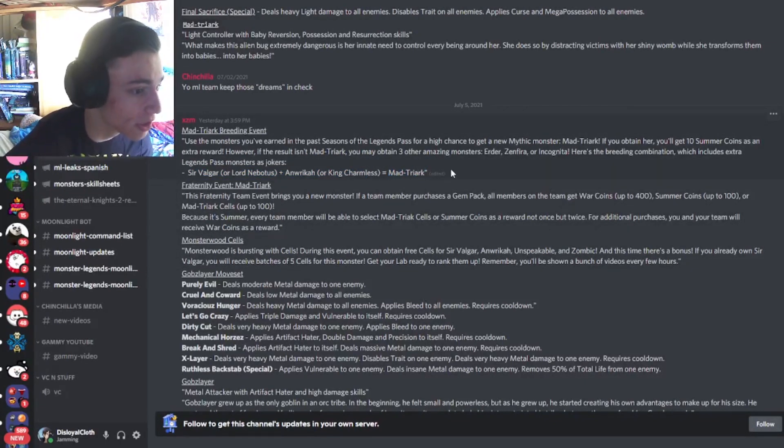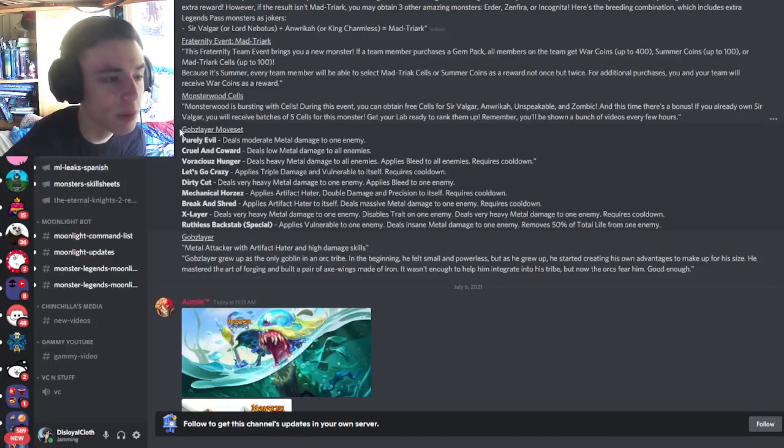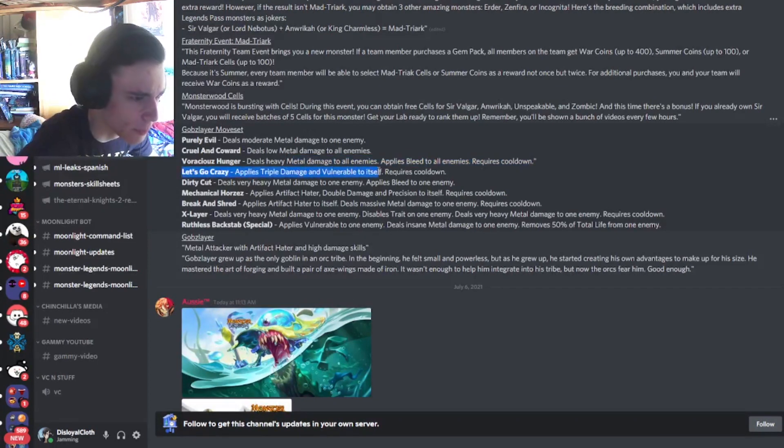Matriarch seems like a really good monster so he's definitely worth getting. We also have a new monster's moveset — this monster is going to be the free-to-play bounty hunt monster for next week, so let's see if he's worth getting. The first decent move is Lexico Crazy, which applies triple damage and vulnerable to itself. That move can be really good if you have a turn transfer that removes negative status effects.